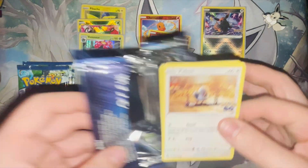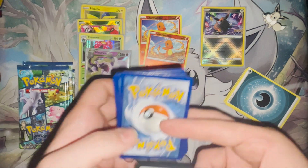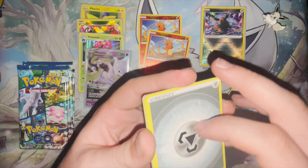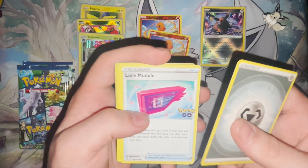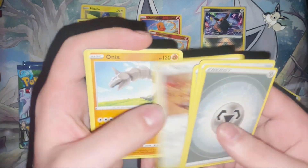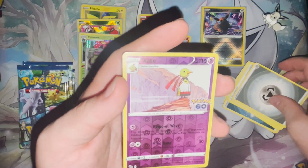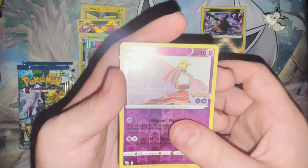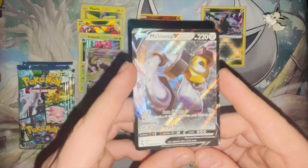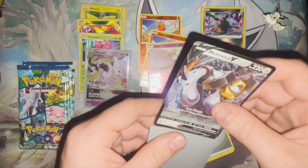We've opened three packs and we got the double in the first one, didn't we? Yeah, so that makes sense. There's your code, because I don't care. Four to the front. There's something else here as well — Lure Module. Ariados. Egg Incubator. Pidgey. Onix. Eevee. Charmander. Alpalm. Exeggutor 2 in reverse. And what we've got now — Meltan, and Melmetal V. Holy hell, this thing looks insane.